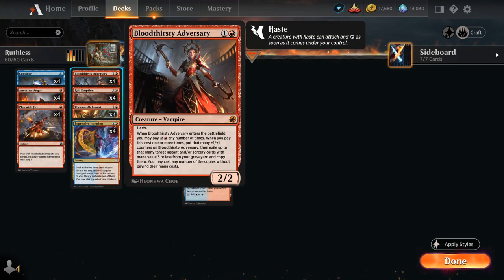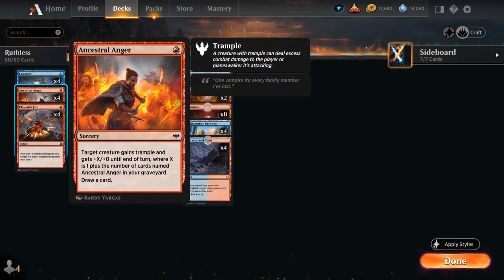At two mana we also have Bloodthirsty Adversary, a 2/2 Vampire with Haste so we can play it early if needed. When it enters the battlefield we can pay two and a red any number of times; if we do, it enters with that many +1/+1 counters and we get to exile that many instants or sorceries with mana value three or less from our graveyard and cast them without paying their mana cost. It's also a nice creature to target with our Ancestral Anger.